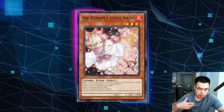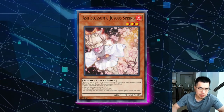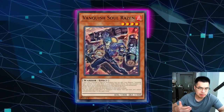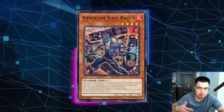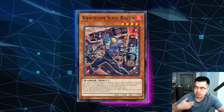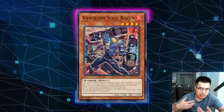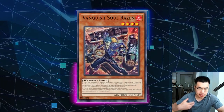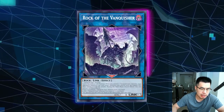So Ash Blossom — generally you want to Ash Blossom anything that allows them to get started. My personal preference is actually Ash Blossoming the Razin. This deck revolves around summoning Razin; no other card is really a starter. It's part of the reason why they play Small World, Pot of Prosperity, and Reinforcement of the Army — basically any way to get the Razin is how they start their plays. It's a lot like Math Mech and how they rely on Circular, because what Razin does is it searches for another Vanquish Soul monster, and you have to cycle this throughout your turn.